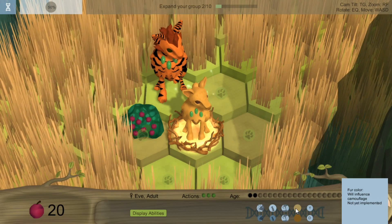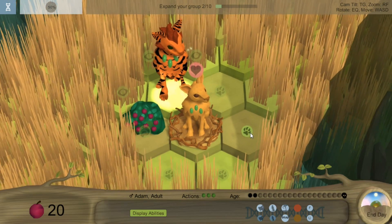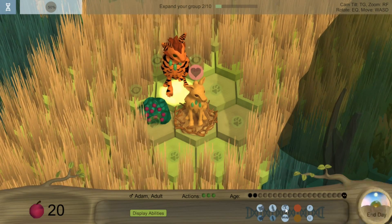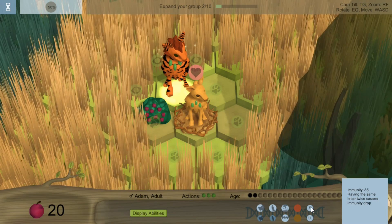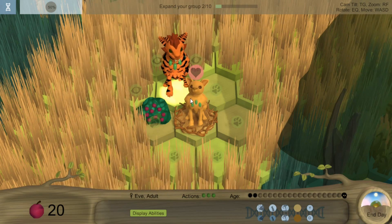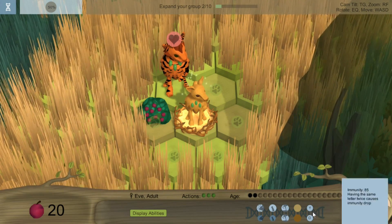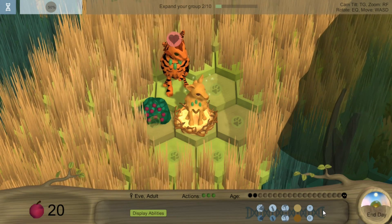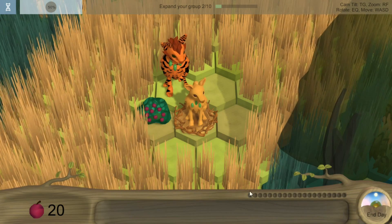She is sitting on top of the nest with her displayed genes. She has snout, big nose, so she's got good smelling, normal body size, normal paw size. You can also influence fur color, and that will influence whether or not they can camouflage. These are all traits you can actually pass down to your offspring.